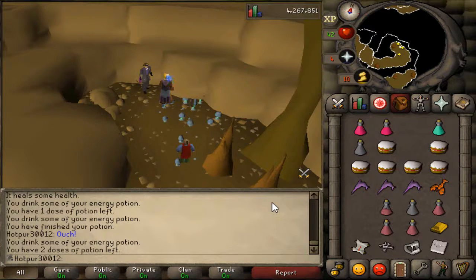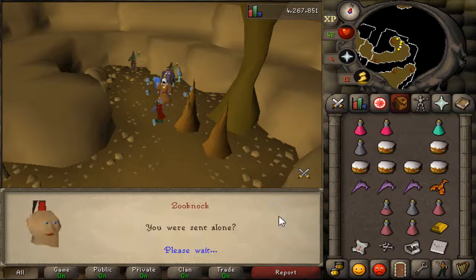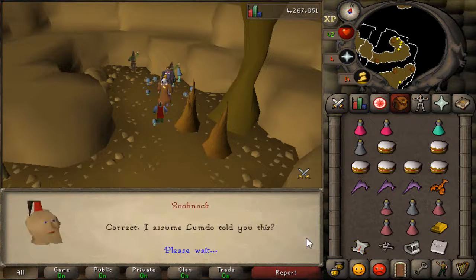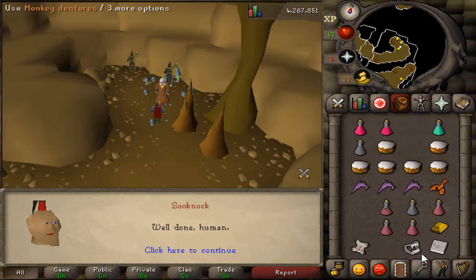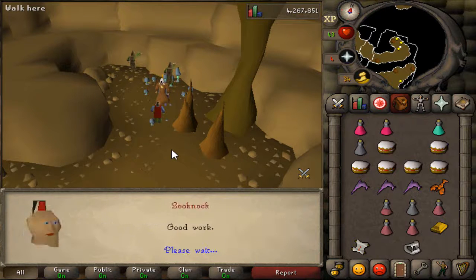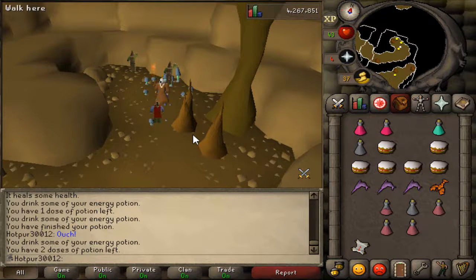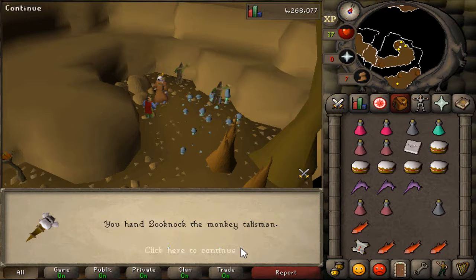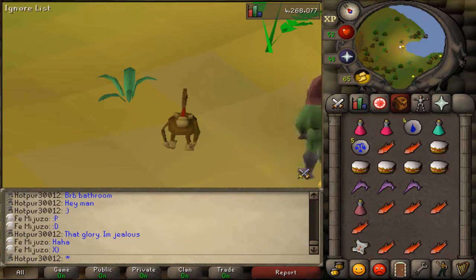We've got everything safely enough and we're prepared to do this. We have to talk to Zooknock. Getting the monkey ammo mold and the gold bar. How bad would it be if I buried these bones right now — that'd be so bad. And then the monkey ammo mold — well done, human. Some fireworks are about to take place. We've finally done it. We're a monkey now!